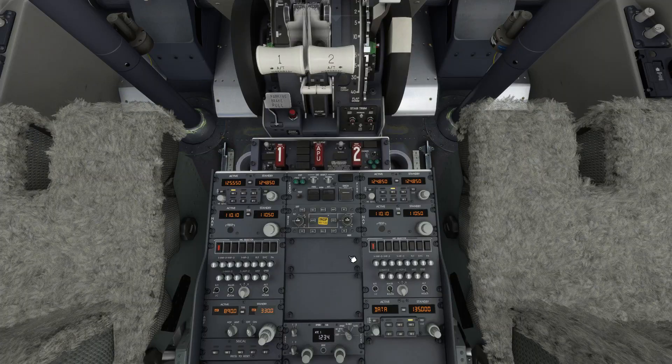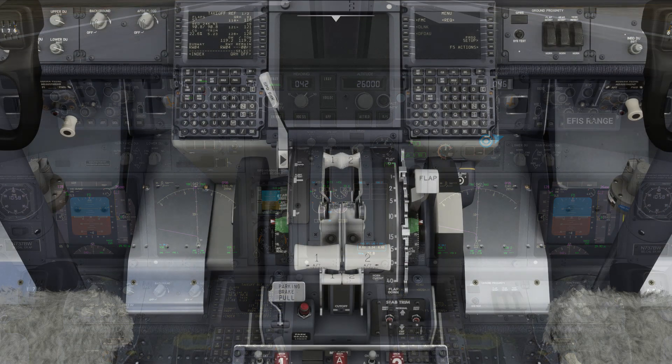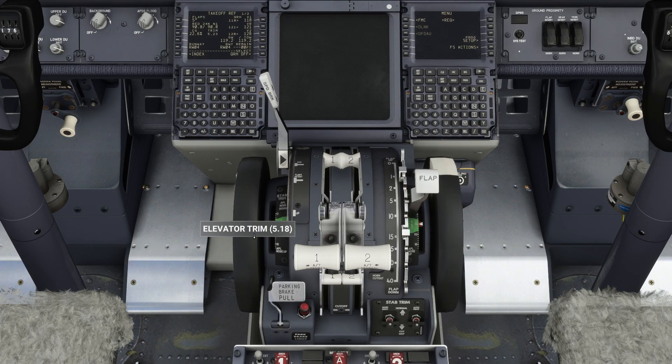We'll also set our transponder mode to TAR-A. Heading back up to the main panel, we'll set radio minimums for landing of 150 feet. We'll also hit the B hotkey to make sure our local altimeter is set correctly. We can also zoom out our navigation display a little to give us a clearer view of the route ahead. Heading down to the pedestal, we'll check our takeoff trim on the FMC and then set the takeoff trim on the trim wheel on the pedestal.